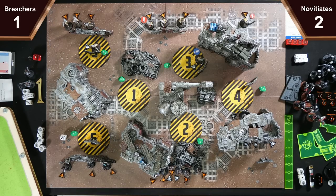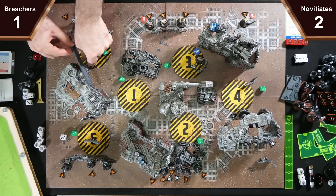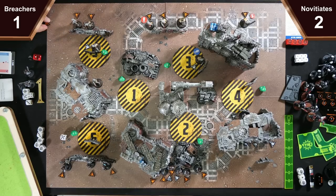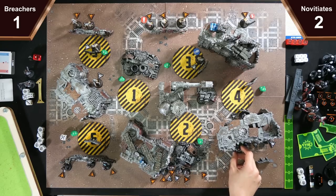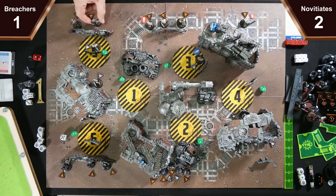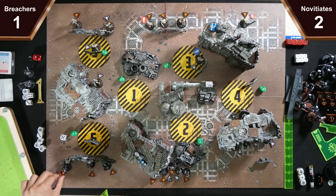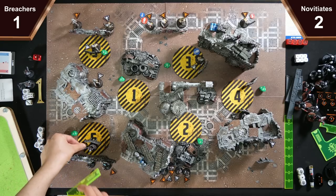We're going to activate the Flamer on this side — just going to move around to here and then dash into cover. I will activate the Melter Gunner who will just move and dash to there. Comms is going to move across and pass plus 1 APL to the Mace. I'll activate the Endurant — he is going to move and traverse behind this barricade and claim it.